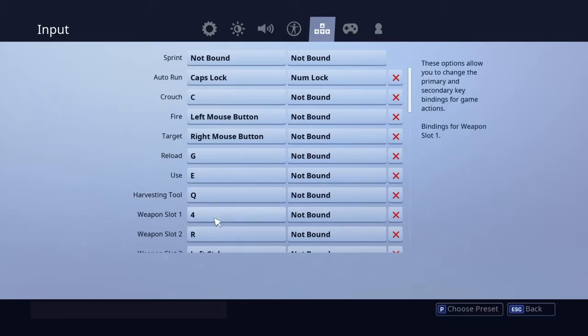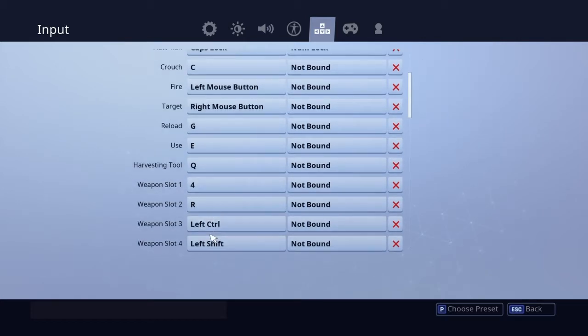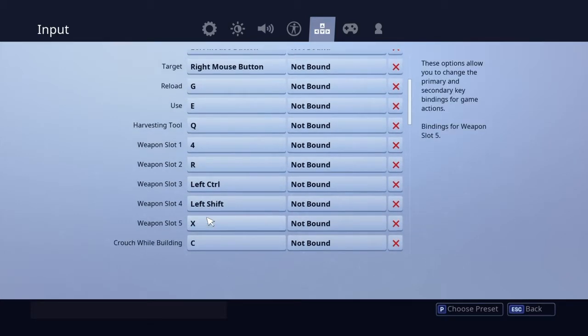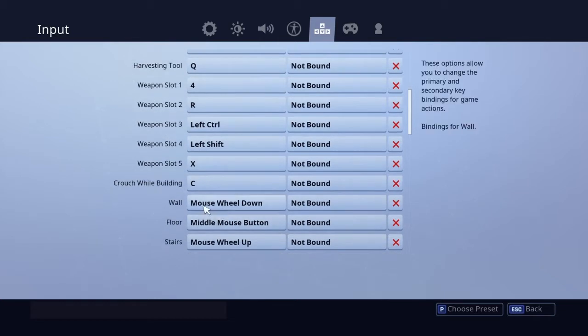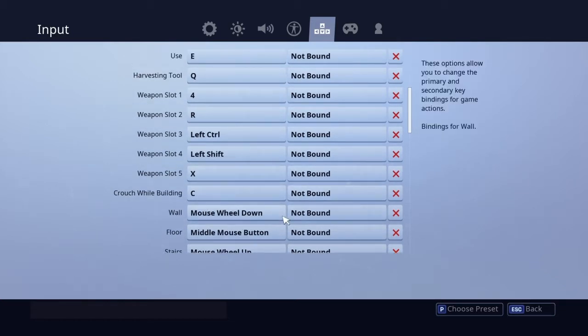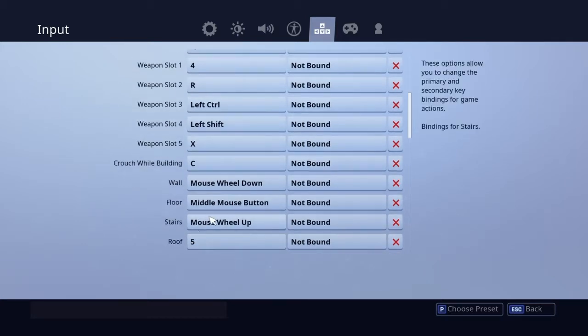Weapon slot 1 is 4 - this used to be my building slot but I changed that. Weapon slot 3 is Left Control and Left Shift. Slot 5 is X. Crouch holds the building - you'll see why obviously.